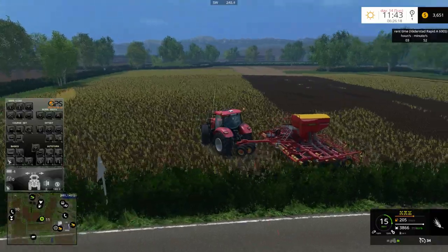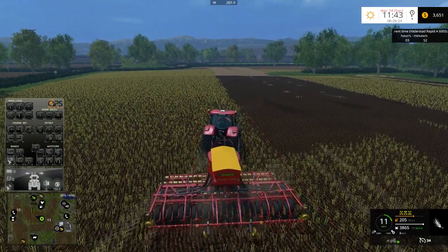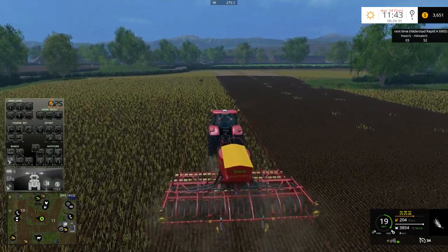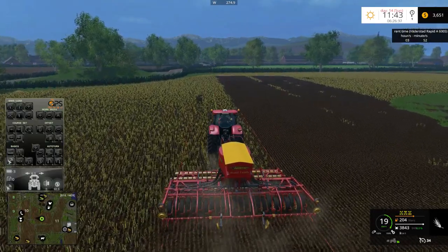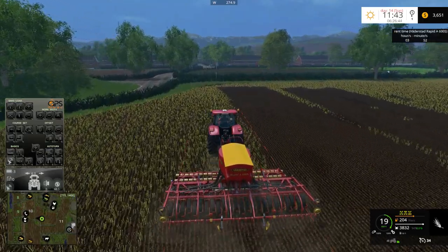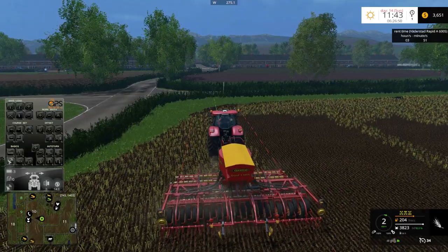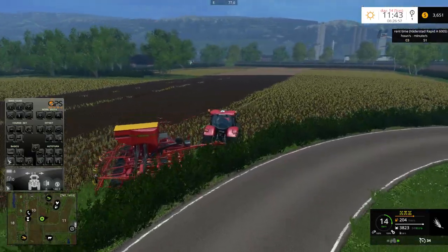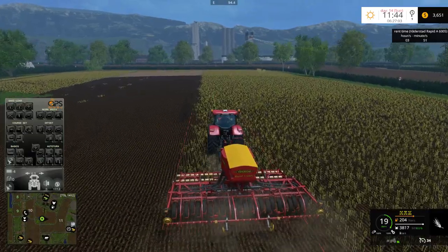One of the things David Oldfield was working on in his Old Ridge Farm series was adjusting the steering lock on the articulated vehicles. I noticed that too — it often seems like the turning radius isn't quite enough compared to what it would be in real life. He was tinkering with a script that was allowing him to turn a lot more, which I thought was kind of interesting.